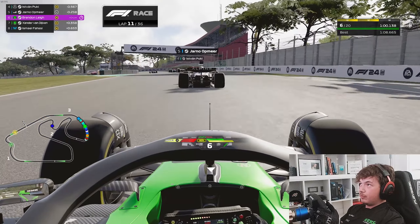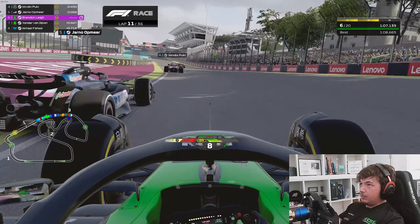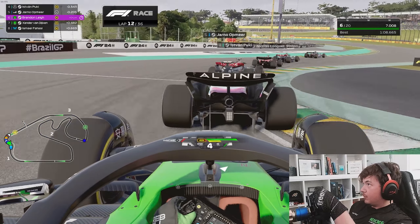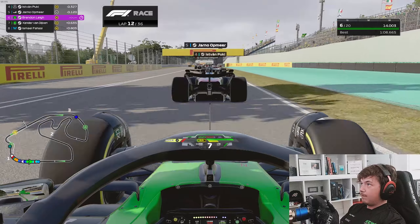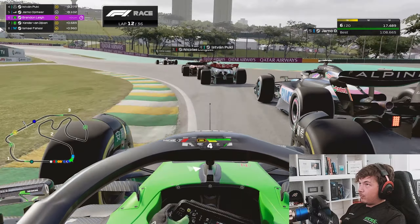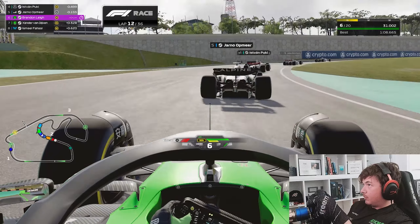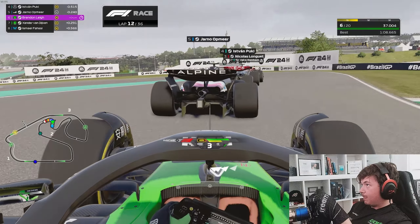Yarno is on medium compound tyres. I ask for the battery information on Yarno and we're going to try to sneak past him on the straight. He sees that coming and uses his battery. We can't really go outside of Yarno because Pukki is there and blocks our path — we're not able to get that move done. Looking for superior traction out of the S's on the back of Yarno, using our battery one more time trying to sneak up the inside as he saves his deployment. Nothing quite doing there — good fair racing between me and Yarno, but nothing able to sneak through. Now it's time to start saving that battery again. We saw an opportunity, we tried to take it, but it didn't quite work out and we're still in P6.